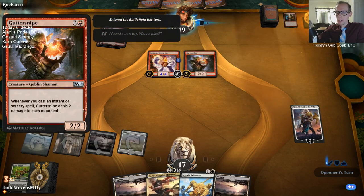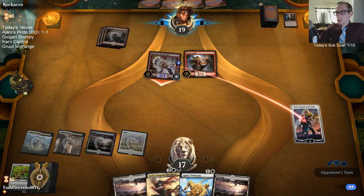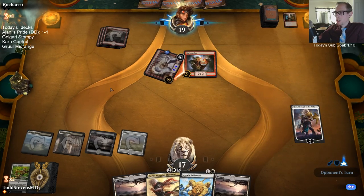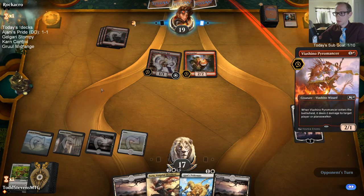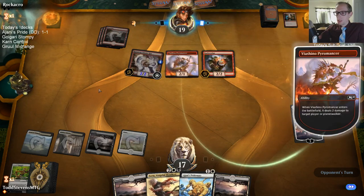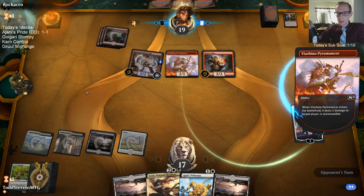This deals damage to the opponent, not redirected to Planeswalkers — though they still have three more mana, so Ajani can still die. Definitely should not have complained the last couple of days about not having enough mana — that's why we drew six lands. I wanted to build a mostly colorless Karn Control deck later on. I played two practice matches with it this morning, paired against Esper both times, and it did really well.